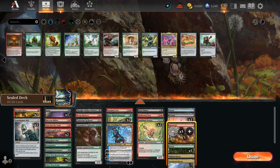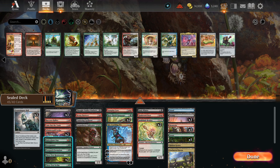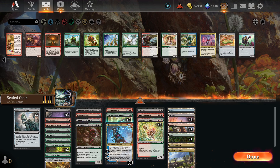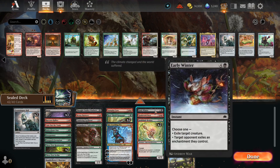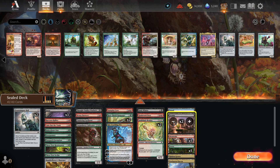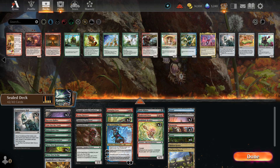Looking at lands: I'd probably cut the Heartfires. We have enough other two-drop creatures. I think we don't need all three bells — maybe two bells is fine, and we cut the two lands for it. Do you need three Swamps if you're going to run two Bells and two Root Weavers? No — probably switch that for a Forest. Definitely Forest.